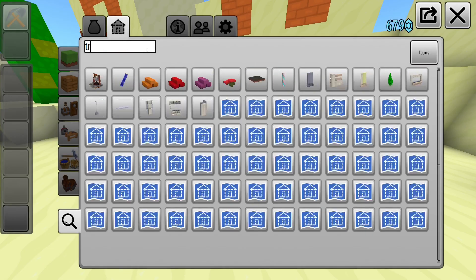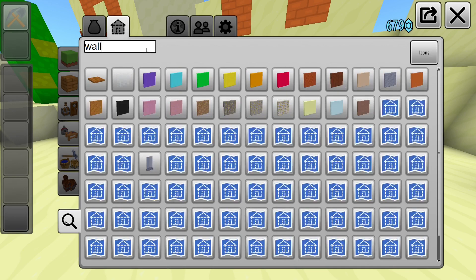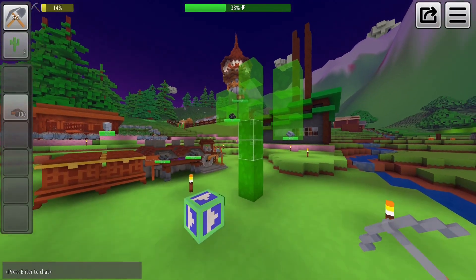In the search menu, you can search the name of your blueprints without having to look through your entire library. You can also use your blueprints in Lost Frontier — just make sure that you have enough resources to build them.